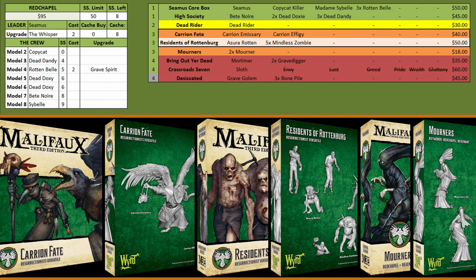The problem with this model is it has a zero-inch reach, which means even small 30mm bases are going to engage it at one inch and it's going to waste an AP — effectively slow a lot of the time. The other downside is you really need Residents of Rottenberg as well, which is a $50 box for mindless zombies, because you'll want zombies whenever you use the coffin markers. Asura is not great; there are some tricks but most of the time it's not quite worth it.